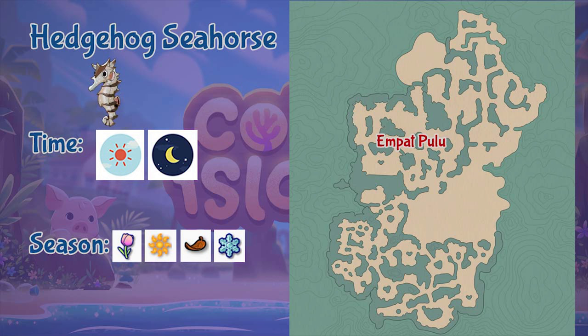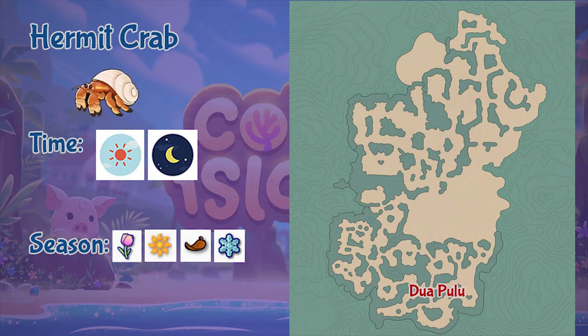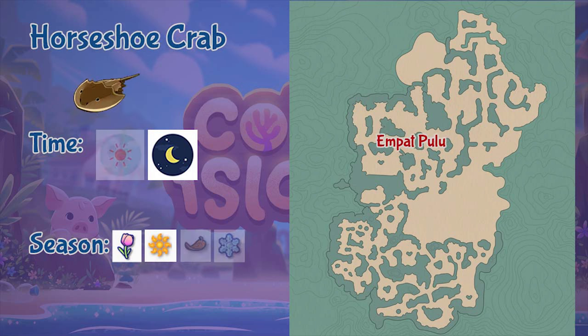Next is the Hedgehog Seahorse, found in the Empak Pulo region the whole day and across all seasons. Next is the Hermit Crab, found in the Duapulo region throughout the whole day and across all seasons. The Horseshoe Crab can be found in the Empak Pulo region during nighttime and in spring and summer seasons.